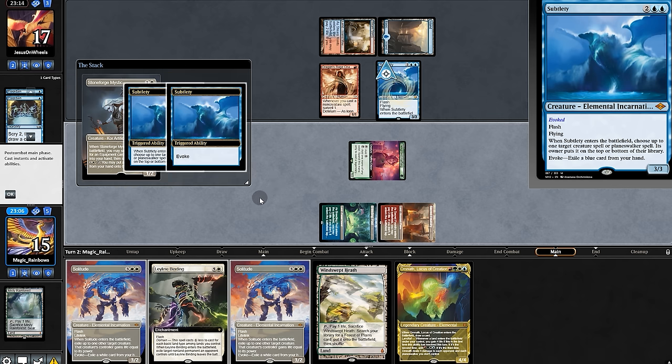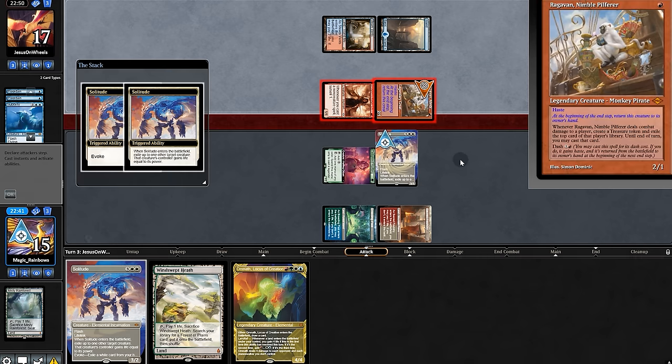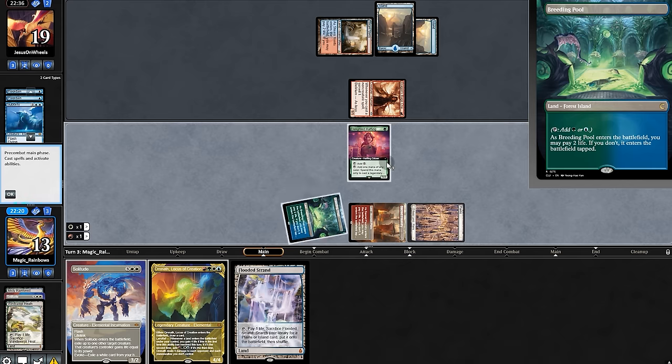Subtlety? Okay. With Omnath coming next turn, that's fine, and we'll send it back. Opponent dashes Ravioli — as disruptive as it feels, we'll flash in Solitude, exile Ravioli, and it's back to us. You know what time it is.